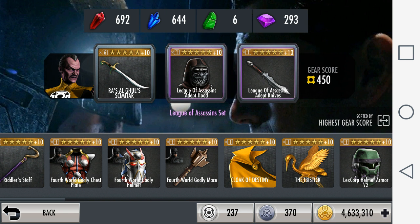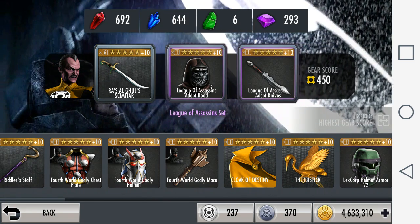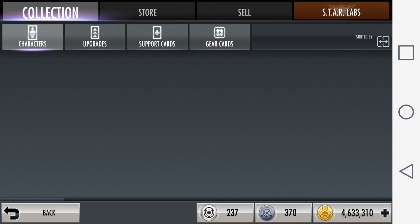These three gears, along with teaming up Sinestro with Batgirl and Arkham Knight Harley, will ensure that Sinestro starts off the fight with two bars of power so you can continuously spam his Special One all day long. This makes online battles a breeze.